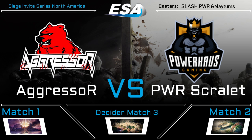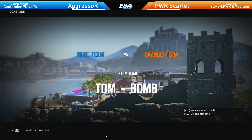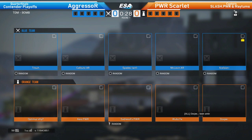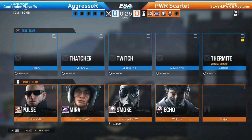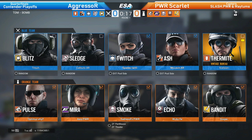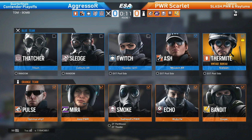We're going to the first map on Coastline. It's an interesting map - we don't really see it much in competitive, it's not often chosen. So it should be interesting to see what both these teams can come up with. Even in pro league we usually don't see Coastline a large amount of the time, and I'm interested to see what these teams do for this match.